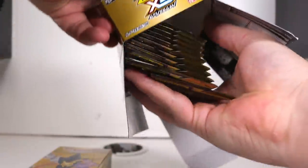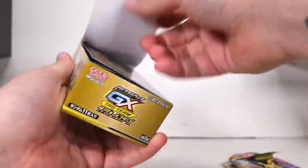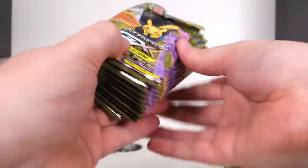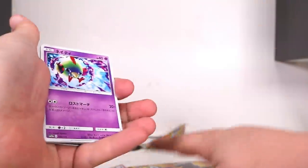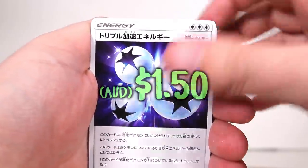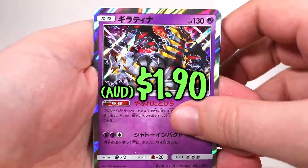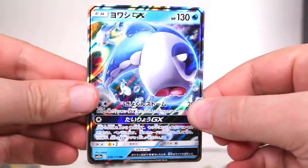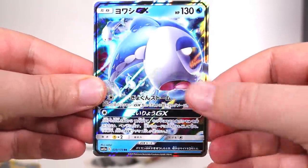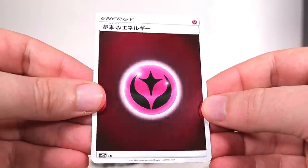Remember, these super special packs are from Japan. They have 11 cards instead of the usual 5 that come in a Japanese pack. Each pack contains a guaranteed GX and of course the weird mirror reverse energy card. We've got two holos in here — one of the Porygons and a Giratina — those are the two holos.